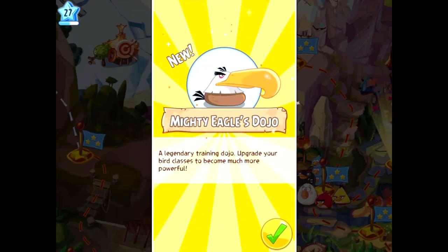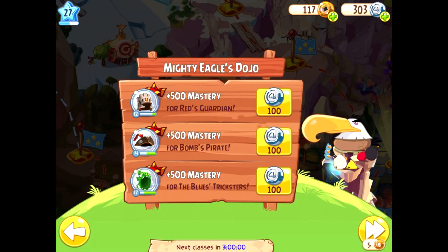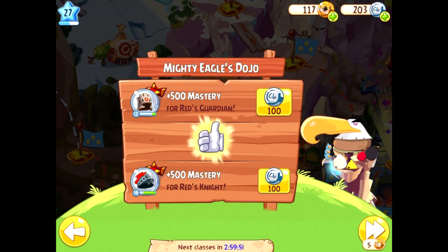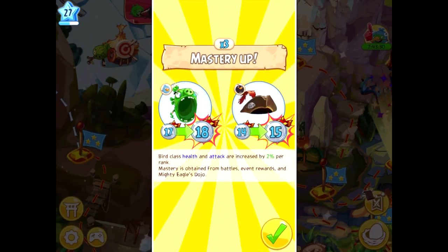The dojo is fairly simple. For planks, snoutlings, and golden coins, we gain class mastery, which increases our damage and health by 2% per level. After using up all of our coins and upgrades, we become broke, but we gain a fair amount of mastery for the pirate, cleric, and tricksters.